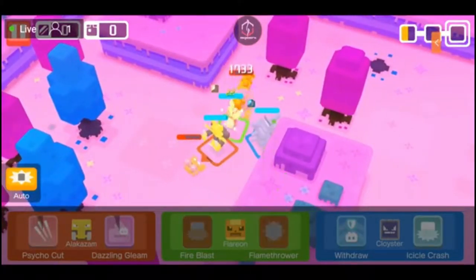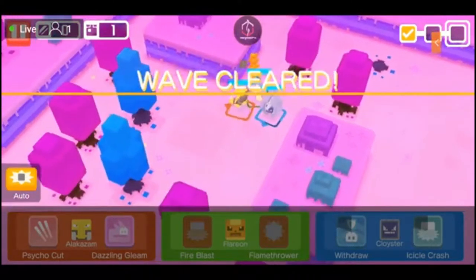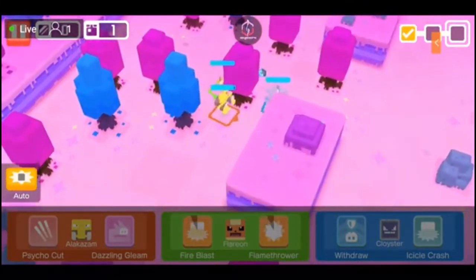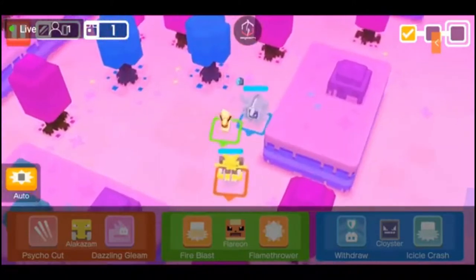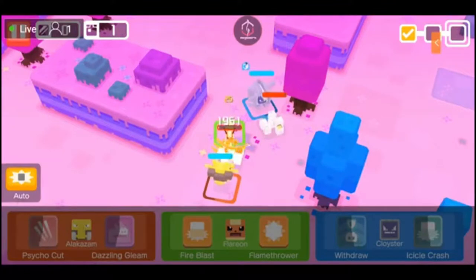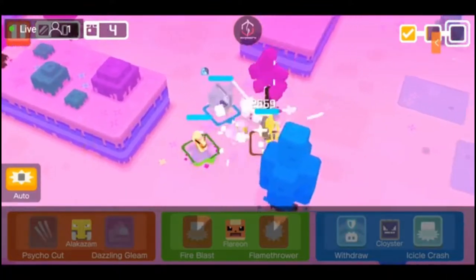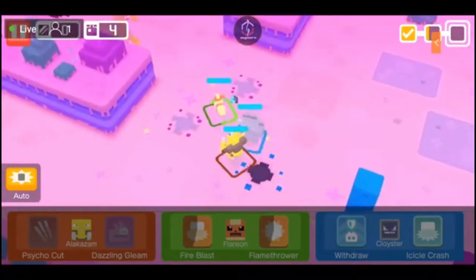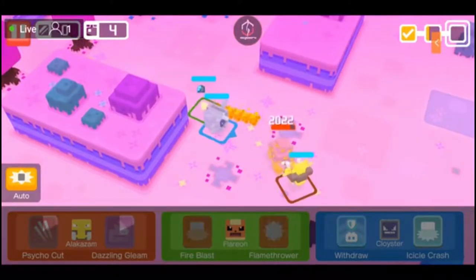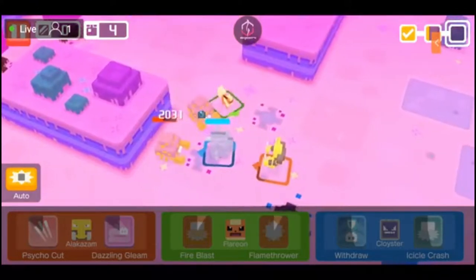Hopefully one of these expeditions I get to give him a decent gem. Hopefully we can complete some of these expeditions now that I've really leveled out thoroughly the Pokémon on this team. Cloyster has a really good move set, Flareon has a really good move set, and Alakazam also has a really good move set. There are a couple of moves that could replace the ones they have, but I don't want to force that right now. I'd like to see what we can do with what we've got.